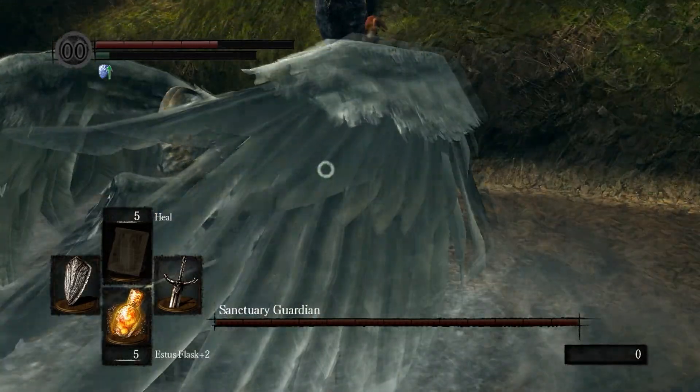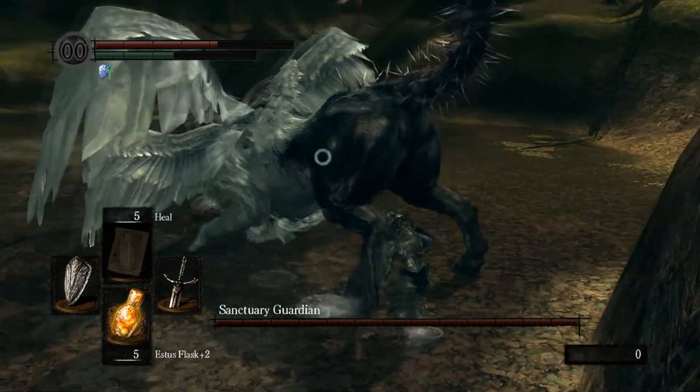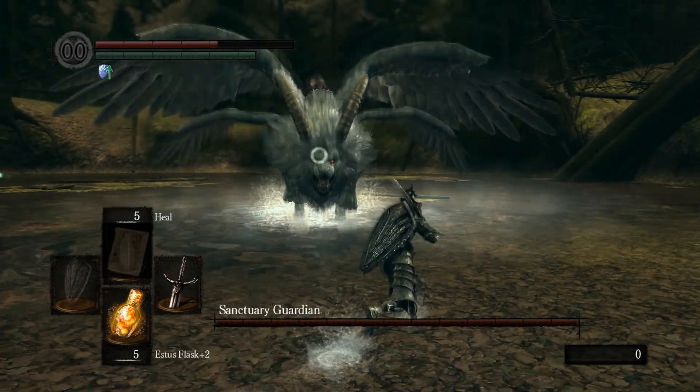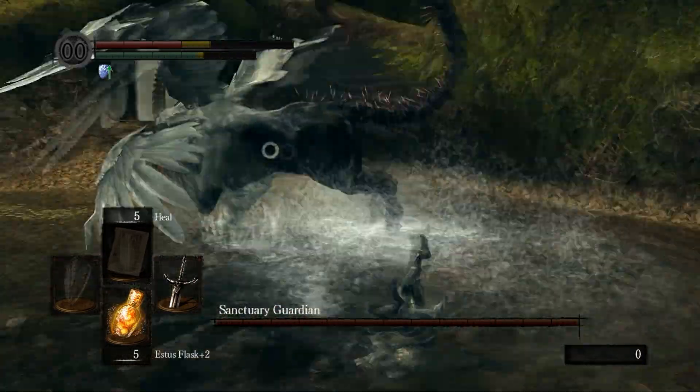The way I avoid a lot of his attacks is I try to roll towards him but off to the side a little bit for the majority of his attacks, and I kind of just swoop right by him.